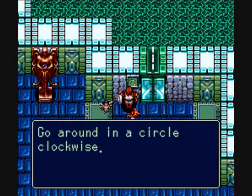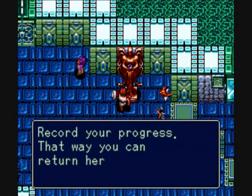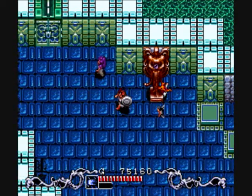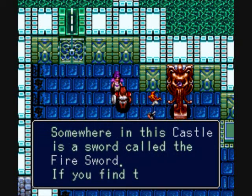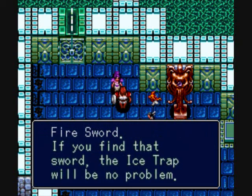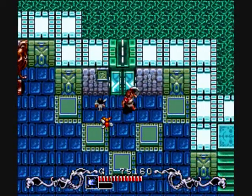Go around in a circle clockwise. I'll do that later. Save progress. Somewhere in this castle is a sword called the Fire Sword. If you find that sword, the ice trap will be no problem. Another gimmick item.